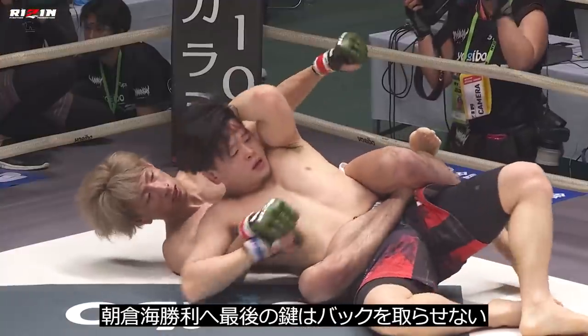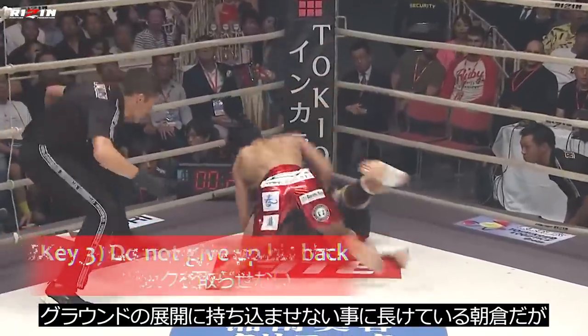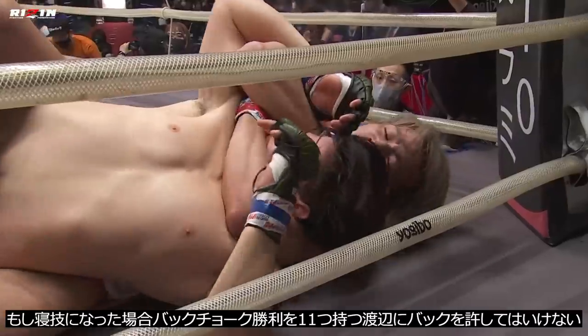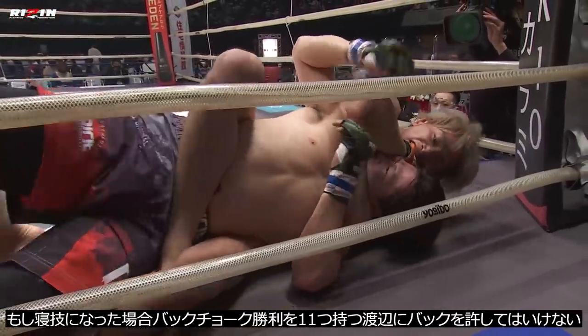The third key to victory for Asakura: do not give up his back. Even though he's been able to successfully evade the ground game of plenty of skilled grapplers thus far, if he gets taken down he cannot afford to give up his back to Shuto, who has 11 wins by a rear naked choke.